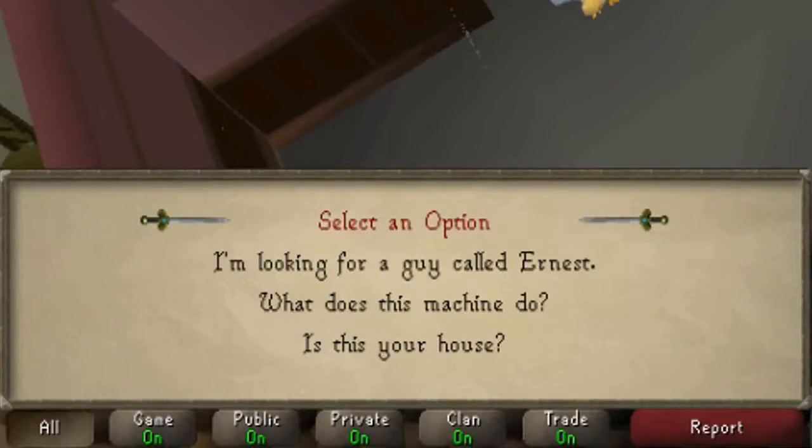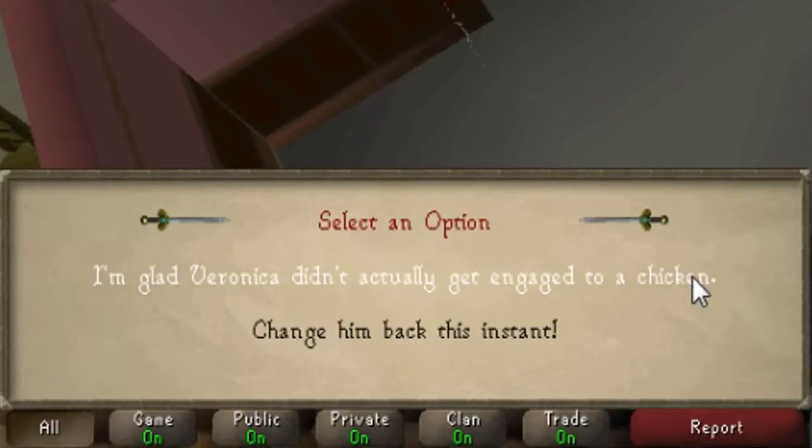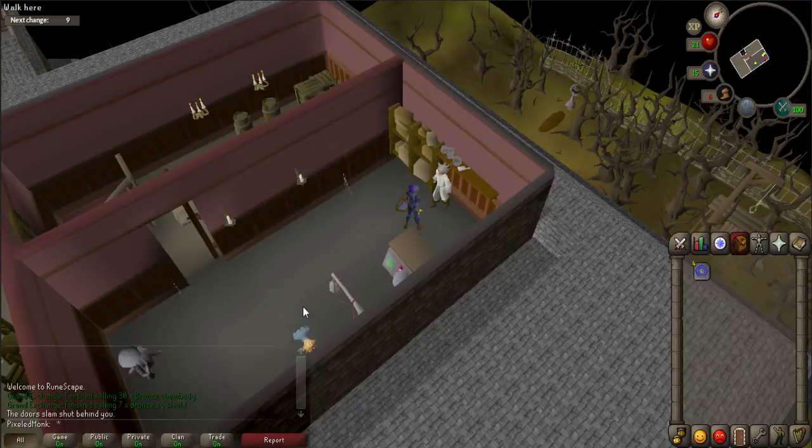When prompted, say 'I'm looking for a guy called Ernest' and 'Change him back this instant.' The Professor will tell you that Ernest has been changed into a chicken and needs parts that were stolen from him to change Ernest back.